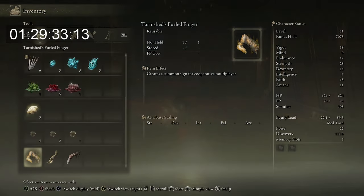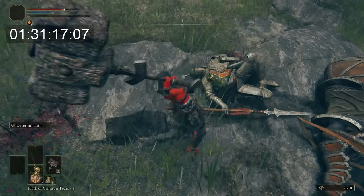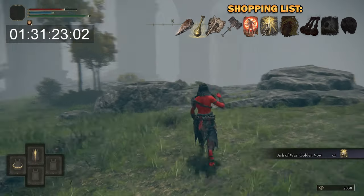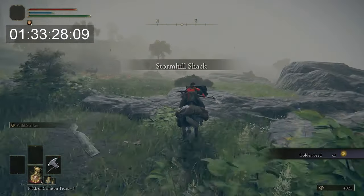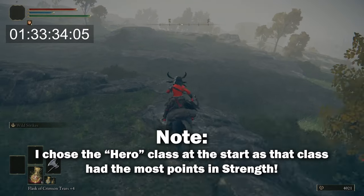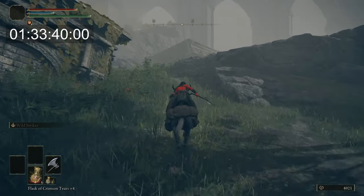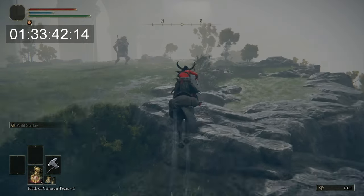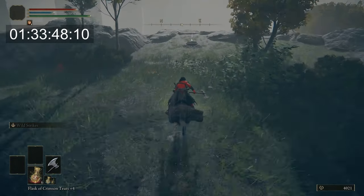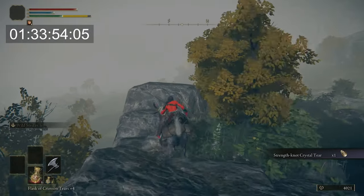I backtracked all the way to Stormhill to go and defeat the guard that drops the Golden Vow Ash of War. The reason we're getting the Ash of War version rather than the incantation version is because our character starts with 8 Faith, and the incantation version of Golden Vow requires 25. Since we're also getting Flame Grant Me Strength and Flame of Frenzy, we only need 16 Faith to use both of those — so rather than pushing it to 25 and spending extra runes levelling Faith, we grab the Ash of War version, which also stacks with Flame Grant Me Strength. Also, being in Stormhill we were right next to the Strength Knot Tear needed for the Wondrous Physick, so now we had both tears mixed in and our Wondrous Physick was ready to go.